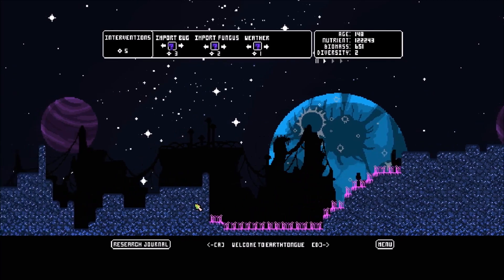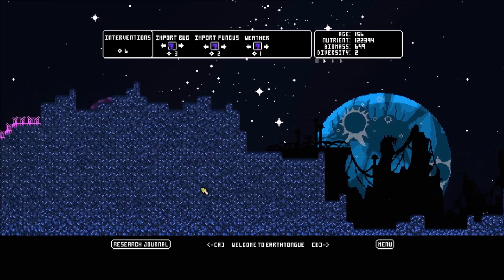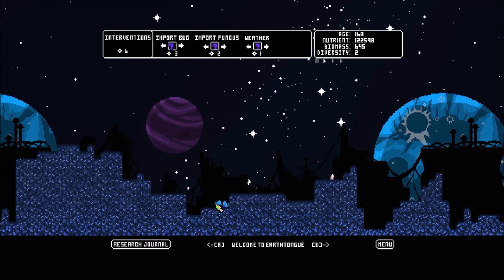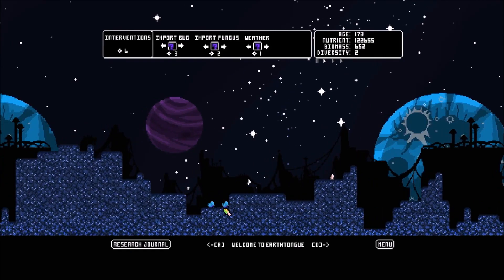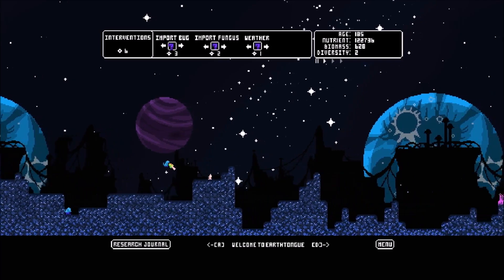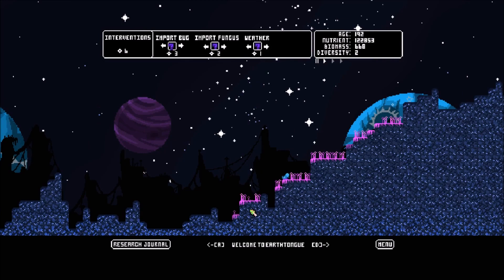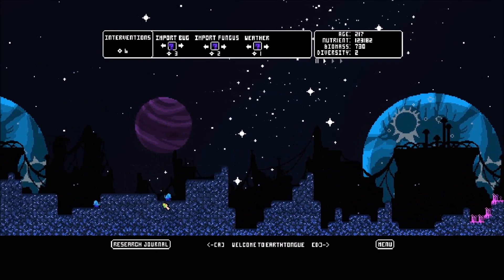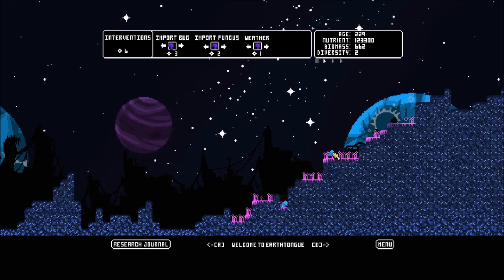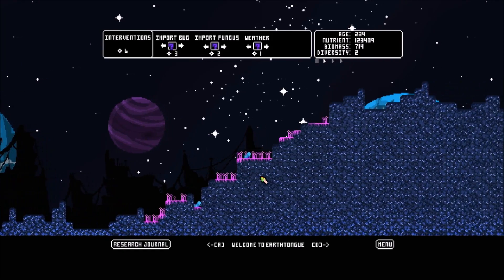Scrolling across, here's some more pink fungus. We've got some beetles. You can pick these up and drag them, so I'm going to go ahead and place one here — and it looks like the beetle is eating the fungus. They're multiplying — they are breeding. So I guess they live off pink fungus.